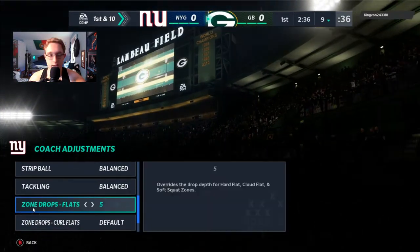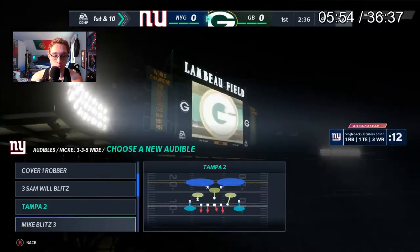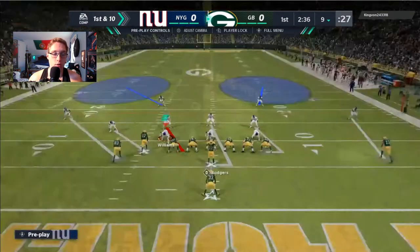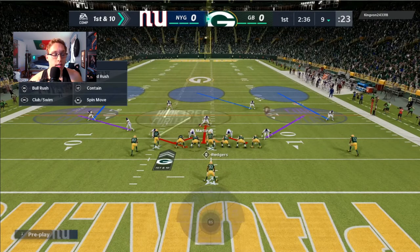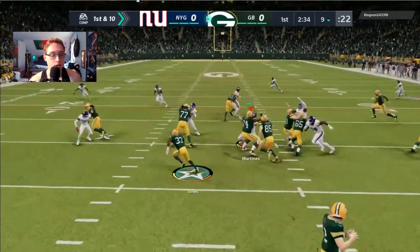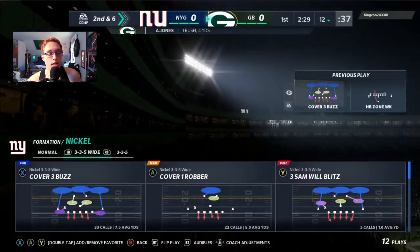Here are my coaching adjustments: auto flip off, auto alignment on base, option defense on conservative, flats on five yards, curl flats at 20 yards. I set audibles for Nickel 3-5 Wide. Weirdly, the sub linebackers I set before the game did not show up in Nickel 3-5 — none of them showed up, so I was actually using Blake Martinez this entire time. We only gave up about three or four yards on the play.